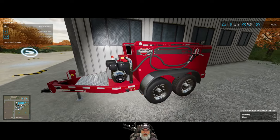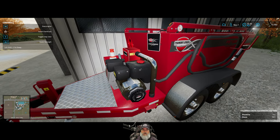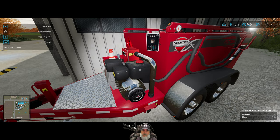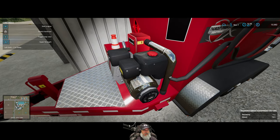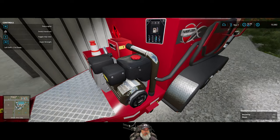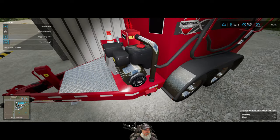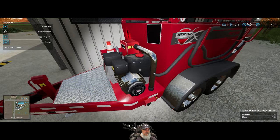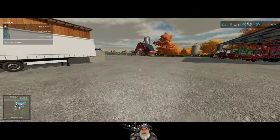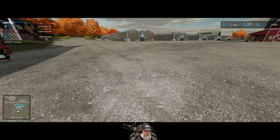I looked this up and figured out how to turn the engine off — it's the M key, as in 'mother.' Which I think is the key I probably used to turn it on too. I don't know why it doesn't show up in the menu. The 'start engine' option is showing up now but it wasn't before — I'll have to go look at the footage.